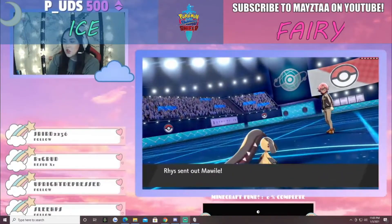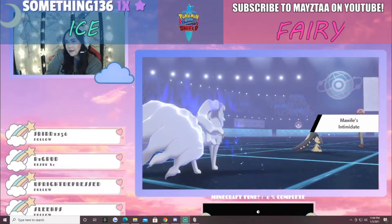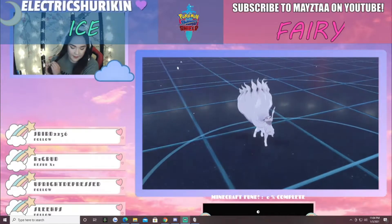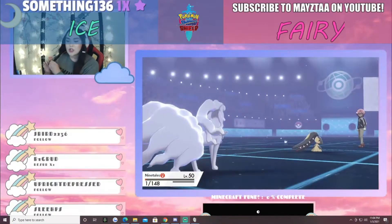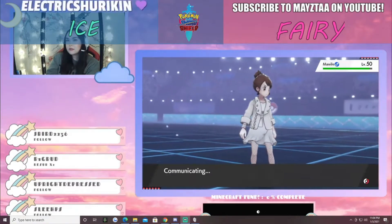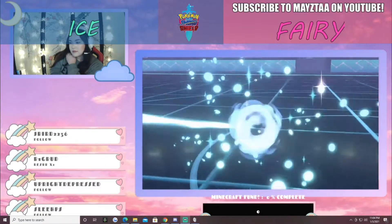Fairy is sending out a Mawile and then Ninetales for the Ice team. Ninetales' Snow Warning is going to come out, and Mawile's Intimidate is going to lower Ninetales' attack. Setting up the Aurora Veil very quickly. The Iron Head from Mawile goes into Ninetales and completely destroys it — the Focus Sash is the only thing keeping it alive. Ninetales uses Blizzard against Mawile, bringing it down to just a little over half health. Another Iron Head from Mawile takes it down. The Fairy trainer is in the lead by one mon.